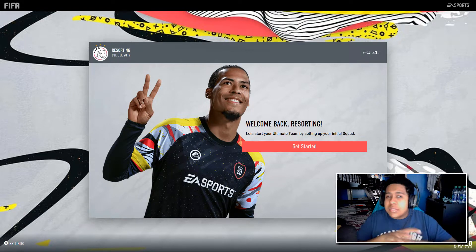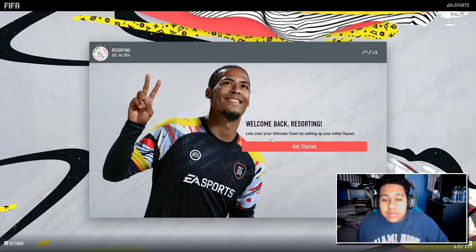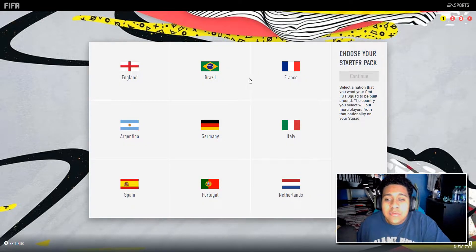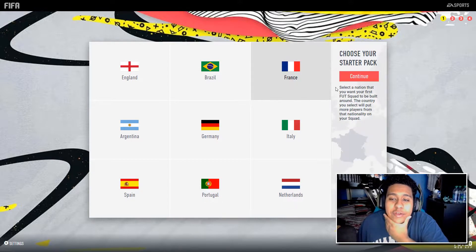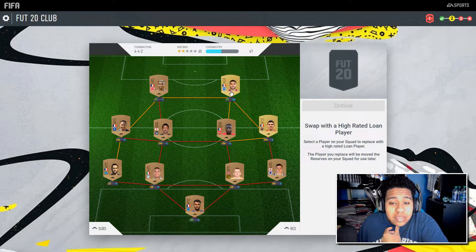I plan to get it all organized and then once we do get EA Access, we'll go ahead and start playing games. So, welcome back. Let's start your Ultimate Team by setting up your initial squad. The starter pack — I always choose French. I feel like French players are some of the best, considering they did win the World Cup.